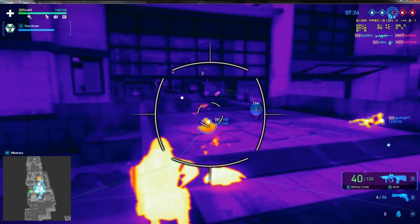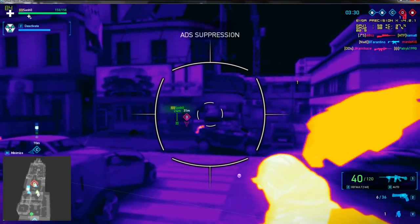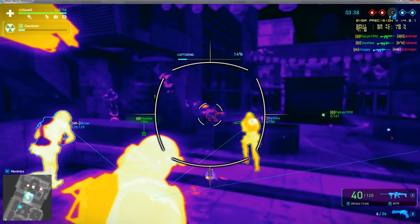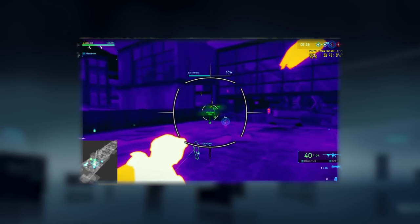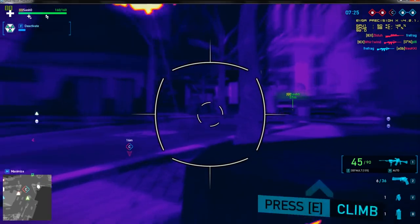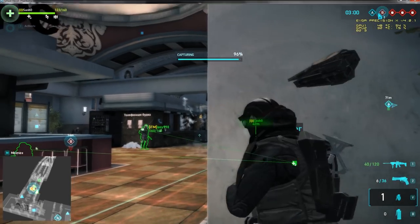For more visibility, climb up to a higher level of terrain to increase the suppression area. If suppressed enemies hide behind cover, mark their position and let your team members know where they are. Warn your team members when your heat suppression time is about to finish.